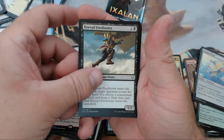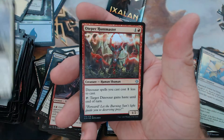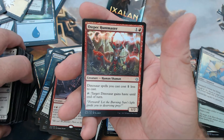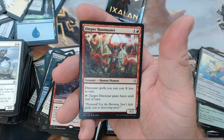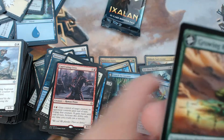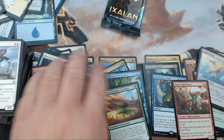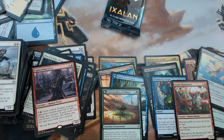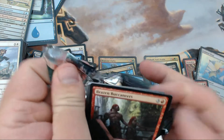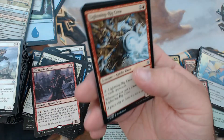We have Kite-Sail Freebooter, Sentinel Totem, Bellowing Aegisaur, and it looks like we got a foil flip card. We have an Atzocan Hunter as a foil, and our rare is Growing Rites of Itlimoc. That's not a bad one — we're gonna put that in that pile. That's a little bit of money right there. The box just got slightly better.